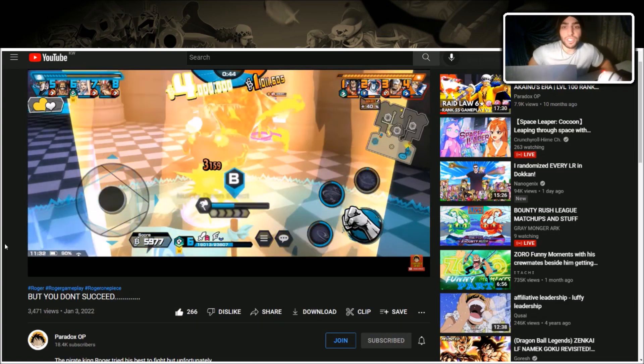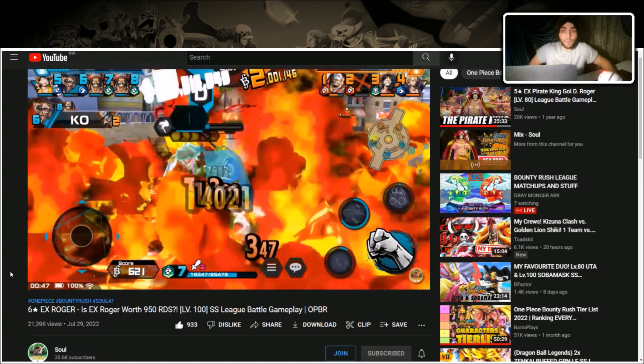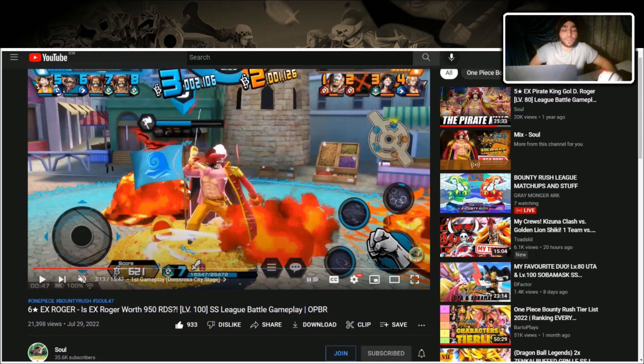Here a player is charging Skill 2 — shout out to Paradox — and gets knocked back. If you see Roger using Skill 2, save your knockback to interrupt it. He has damage reduction during Skill 2 and cannot be status inflicted. Players here are outplaying a Kainu with Roger just by using Skill 2 at the right time to avoid getting aflamed, taking less damage and being unable to get status inflicted.